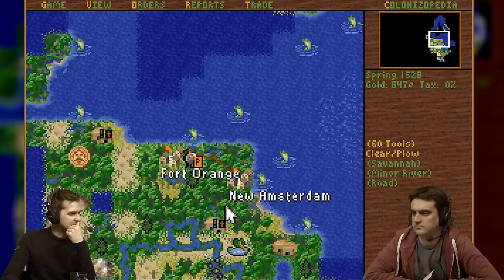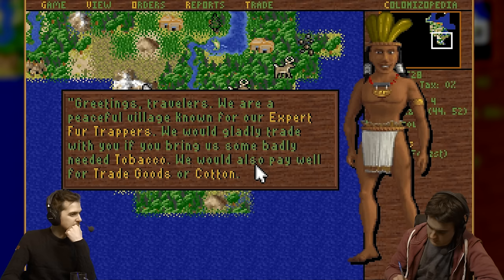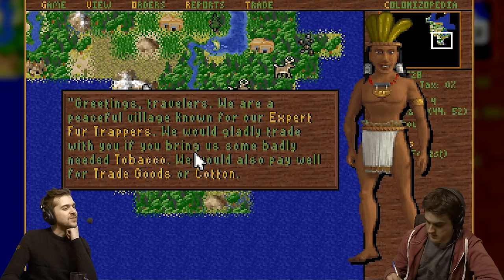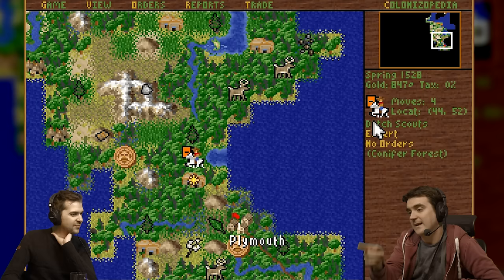Oh, what's that? This is the capital of the Arowax — we just got sight of it. The capital goes two tiles around it, so it's actually quite difficult to settle near one. These guys have expert fur trappers — they need tobacco. They would also pay for trade goods or cotton. There are a lot of them taking notes unfortunately. This is before we had good UIs.